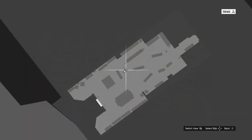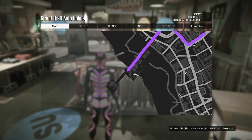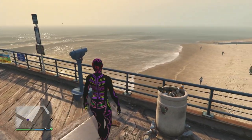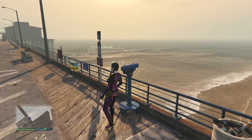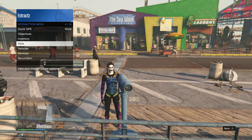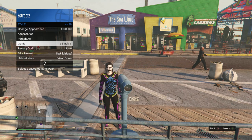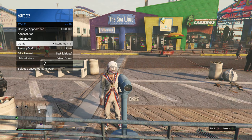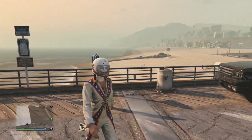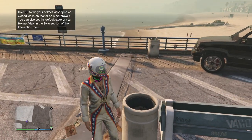After you have the body suit equipped you're now just going to want to go ahead and head to the pier so we can do the telescope glitch. When you are near a telescope you're going to want to go into the telescope glitch — run past the telescope, hit right on the d-pad, and you'll see that your character glitches where her mask does come off. Pull up your interaction menu, scroll down to style, and go ahead and scroll to the stuntman outfit you just saved and equip that outfit. After you equip the stuntman outfit, walk away from the telescope and you should see that the body suit mask does combine with the stuntman outfit.